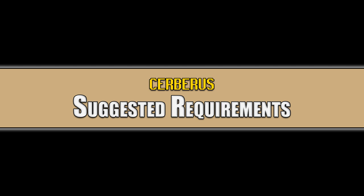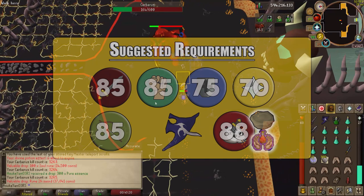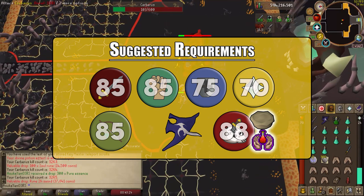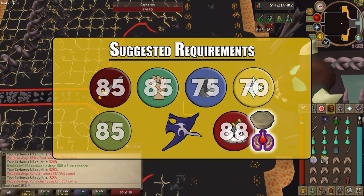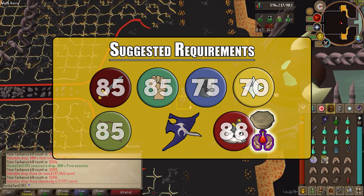For suggested requirements, if you are thinking about going to Cerberus, I suggest at least attack and strength of level 85. Defense level 75 is as low as I would go, and that is for use of the spectral spirit shield. For prayer, 70 is the minimum — you do want piety if you are using the melee attacking style.